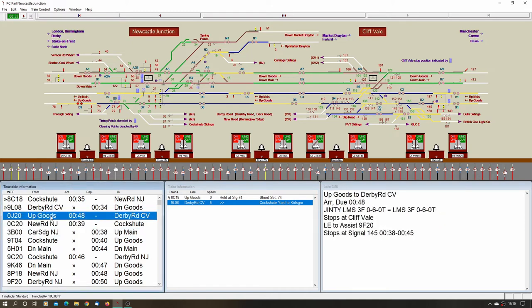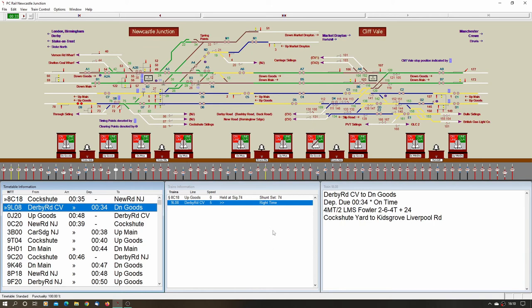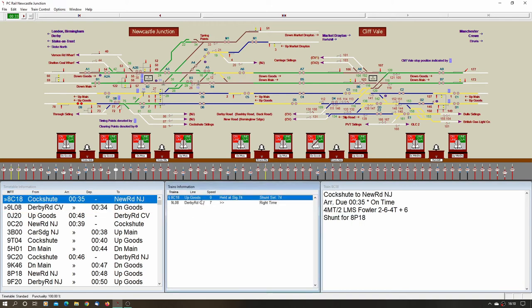He stopped at signal 74. Put levers 88 and 77 back — he's now going into New Road. It's easy to click on the points to make sure. Signal 74 should take him into that siding. If you route him the wrong side it's not the end of the world — a message will come up saying the train is routed incorrectly. Something is coming out of the yard. What's the next one? Up goods — Derby Road CV. He's another one who stops at signal 145. Keep an eye on that because if you signal all the way through there might be something else to come out first. Accept him and then he waits at that signal.